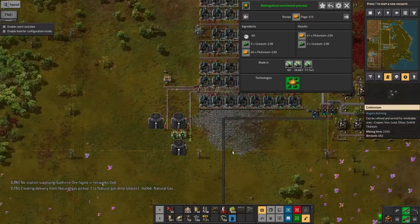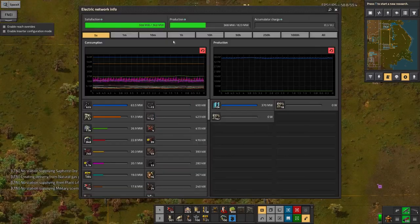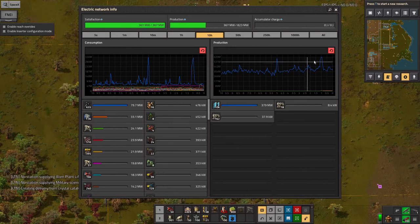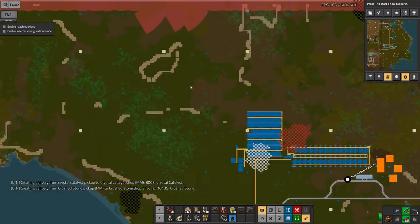Power isn't an issue for now — I've slapped down enough solar panels that there's plenty available. Looking at the longer-term power graph you can see some wild spikes where I did a lot with the construction robots. It also looks like I got a little bit of coal-generated power in there as well, although not very much — it's been running almost entirely off the solar panels.